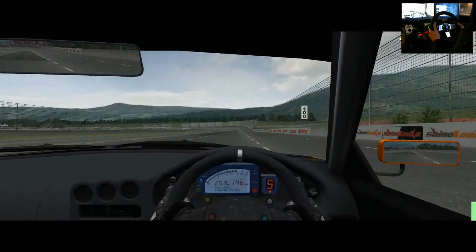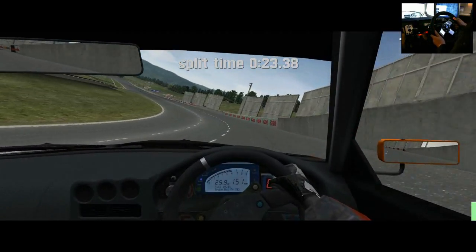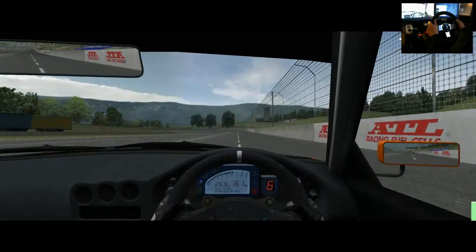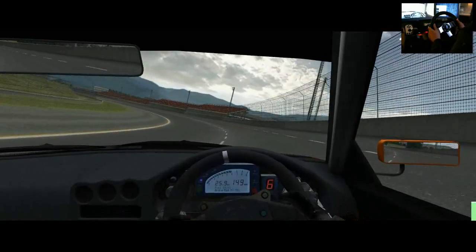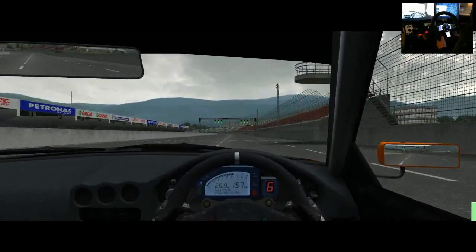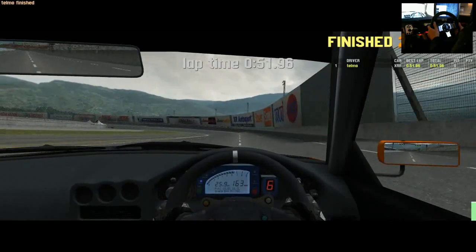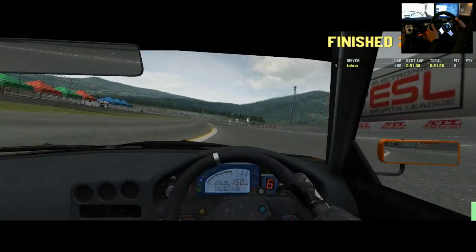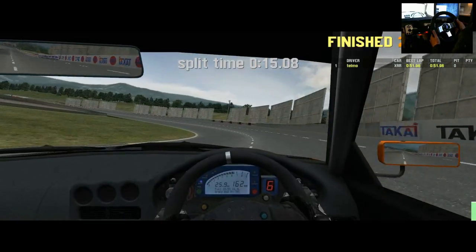If you want to test how fast a car is, always go on the oval track. It reminds me of Gran Turismo 3 A-spec where you had a really long track and an oval like this one. If you go backwards you could do however many laps you want to see how fast you could actually get the car to go. You could tune the cars to do like 400 miles per hour or whatever, and there are still guides online to help with that.